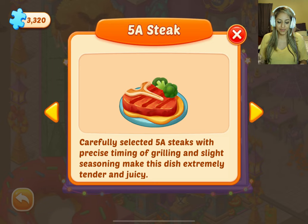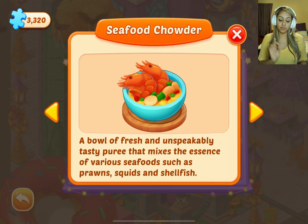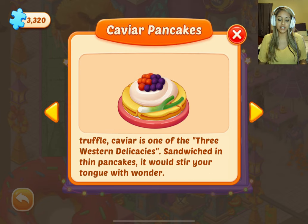5A Steak — carefully selected 5A steaks with precise timing of grilling and slight seasoning make this dish extremely tender and juicy. Seafood chowder — a bowl of fresh and unspeakably tasty puree that mixes the essence of various seafood such as prawns, squids, and shellfish. Caviar pancakes — together with foie gras and truffle, caviar is one of the three Western delicacies; sandwiched in thin pancakes, it would stir your tongue with wonder.